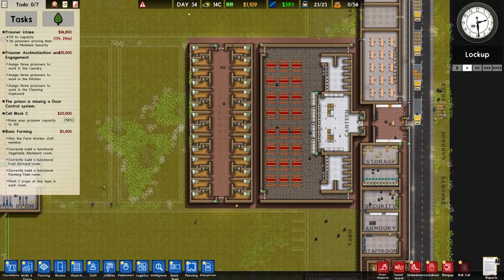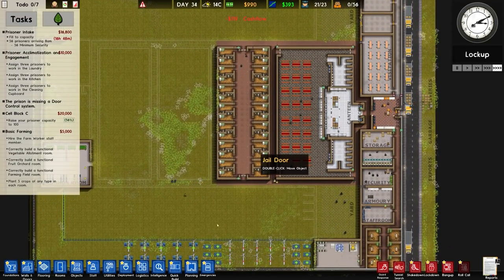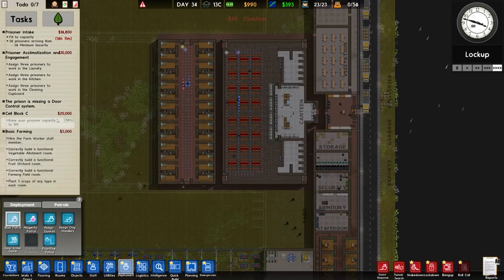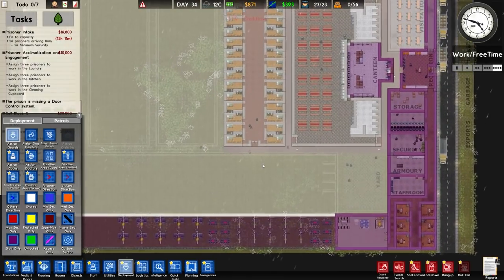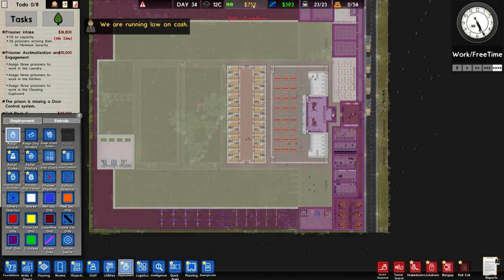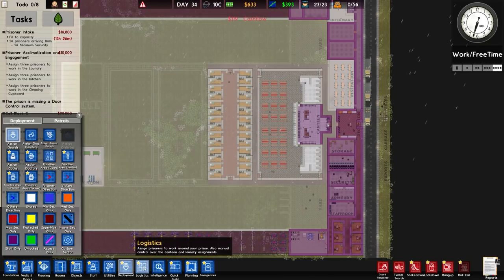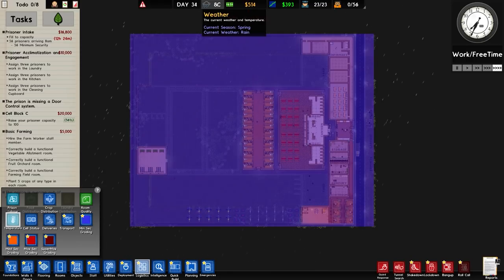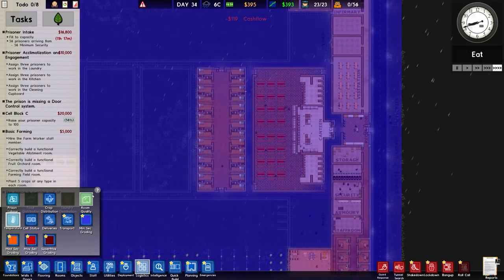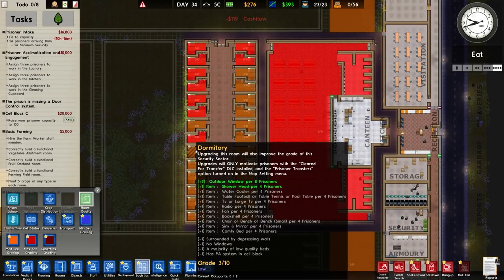We do need a fence around here, that's for certain. Let me check deployment — patrols are set up. We still haven't got any heating in, so the prisoners will be a bit chilly. Electric radio is one of the things I really liked. We're running low on cash but we can take out loans. Most things are in — checking logistics and temperature it's freezing everywhere. It's eight o'clock, spring, raining, so heating isn't a massive issue right now.